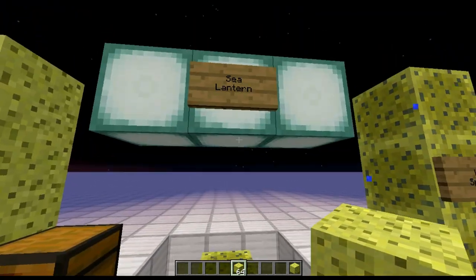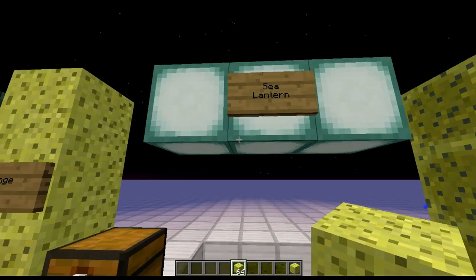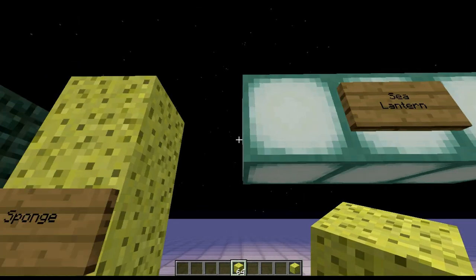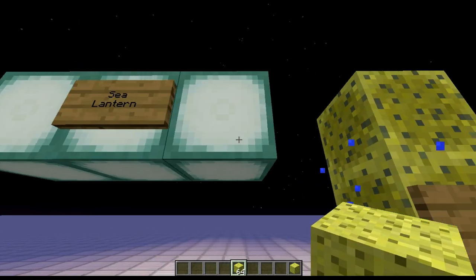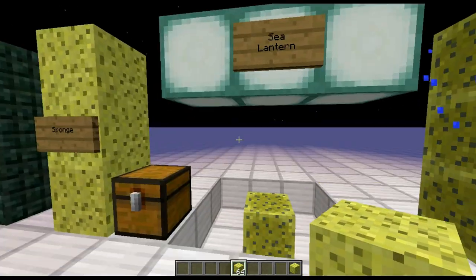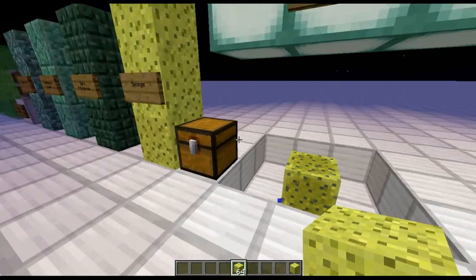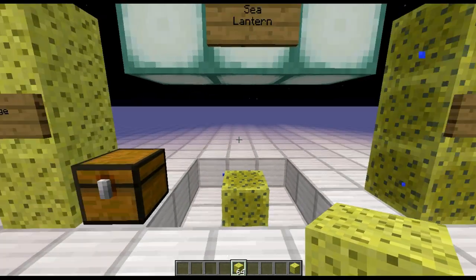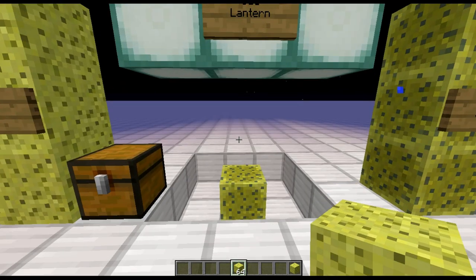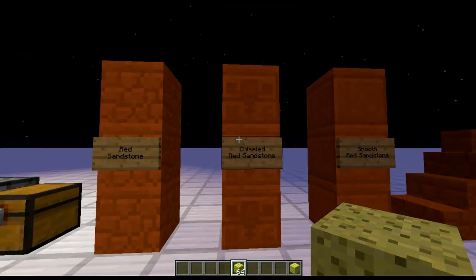And with sea temples came the sea lanterns — these are the coolest lights going. They're so nice — they kind of just blend in, unlike redstone lanterns which are very obvious. If you've got a build using whites they mix in very well. And as you can see, we're at night and they let off a lot of light — as bright as redstone lanterns. Really cool.